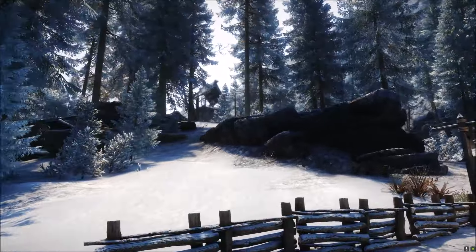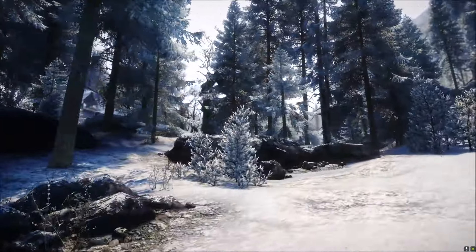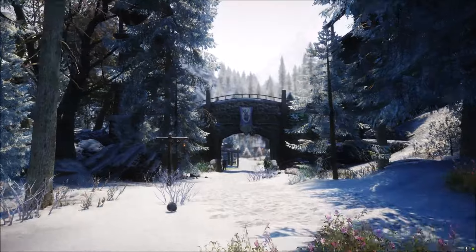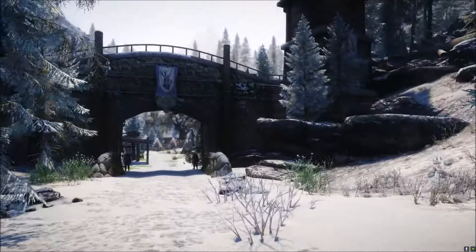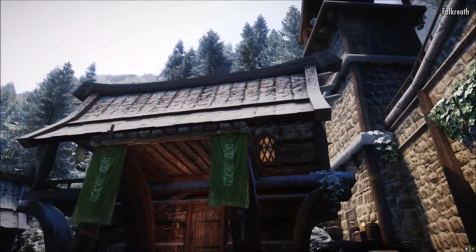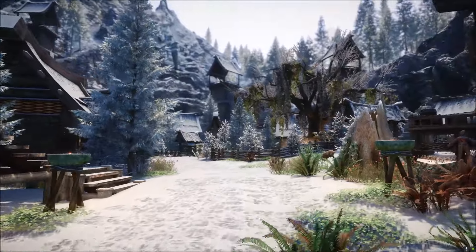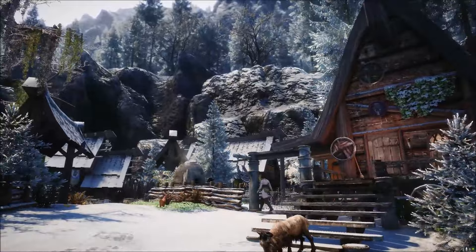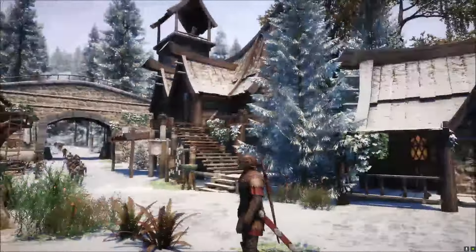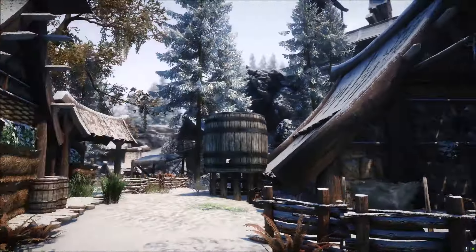The amazing thing about this mod is that it takes into account other mods. When we get into Falkreath city, it's going to look like it's covered in snow. And look at the roofs — they've got snow on them. Even the arches have got snow on them. This stuff is covered in snow, and the roofs having snow on them is probably the most immersive feature. It looks like it's going through winter like the rest of Skyrim.